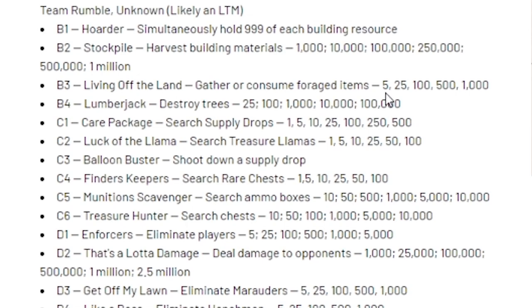If you want to do the foraging punch card, I recommend going to the Orchard where you can find a lot of apples. Next is Lumberjack — destroy trees: 2,500, 1,000, 10,000, and 100,000. Then we have Care Package — search supply drops. Luck of the Llama — search Treasure Llamas. Balloon Buster — shoot down a supply drop. Finders Keepers — search rare chests. Munition Scavenger — search ammo boxes. Treasure Hunter — search chests, which is probably the easiest one.